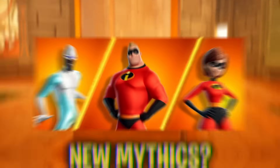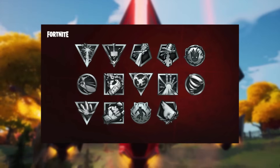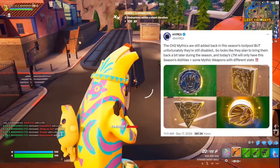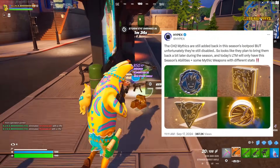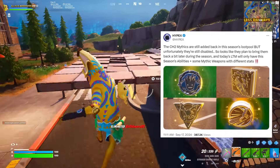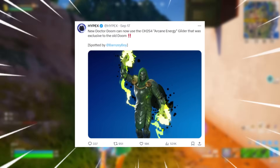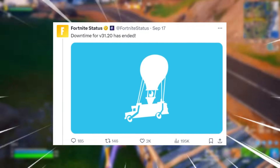Hopefully the Incredibles come with their own mythics. Per Hypex, the Chapter 2 mythics are still set to be added back into this season's loot pool, but they're currently disabled — so they plan to bring them back a little later this season. Today's Day of Doom LTM will only have this season's abilities and some mythic weapons with different stats. Also as a fun fact, the new Doctor Doom can now use the Chapter 2 Season 4 Arcane Energy Glider that was previously exclusive to the old Doctor Doom skin.